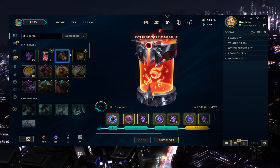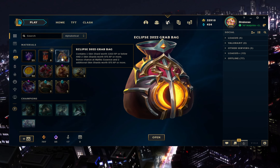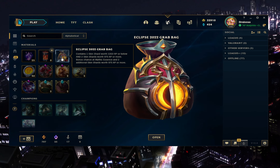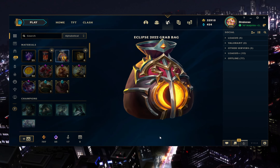Let's open the bag and see what we get. So you can get 1,350 RP or below and two skin shards, or 975 or more. That's nice, actually — it's not bad.